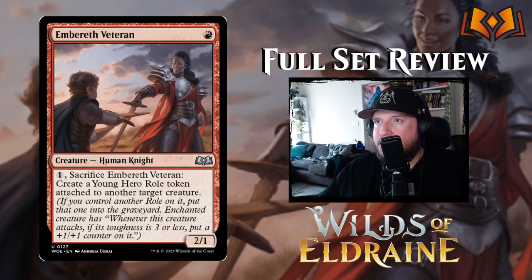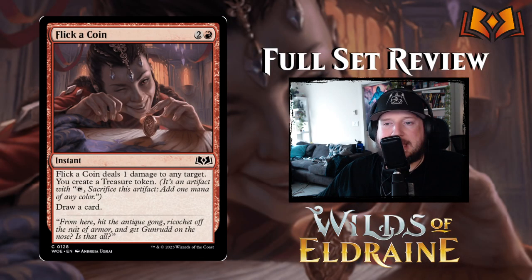Embreth Veteran — Castle Embreth being the red castle in Eldraine — is one red for a 2/1 Human Knight, which is pretty good value. You can pay one and sacrifice Embreth Veteran to create a Young Hero Role token attached to another target creature. The Young Hero Role says: whenever this creature attacks, if its toughness is three or less, put a +1/+1 counter on it. If you have two copies, you can sacrifice one to put the Role on the other and get two counters over two attacks — not bad.